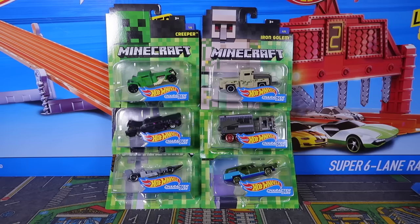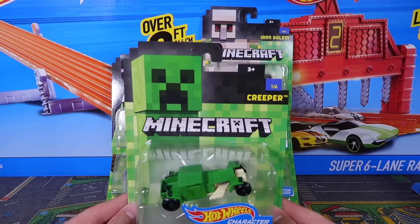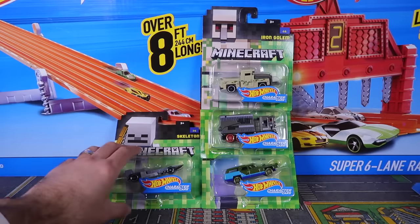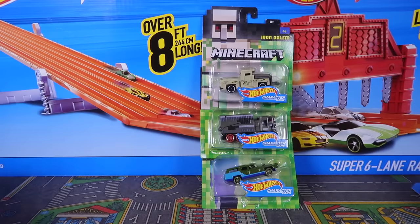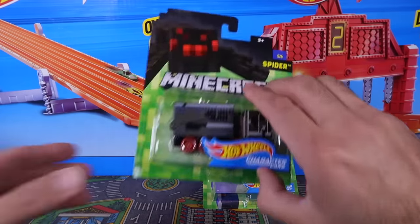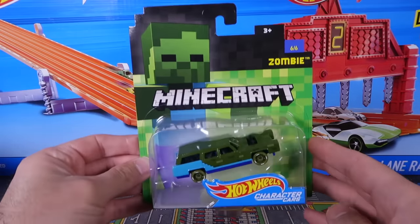All right guys, here they are — the six-car character car set. I'll just show you the packaging one by one. So first one we've got is Creeper. Second one we've got is Enderman. Next, we've got Skeleton, and after that we've got Iron Golem, and then we've got Spider — my favorite of the bunch — and last but not least we have Zombie.